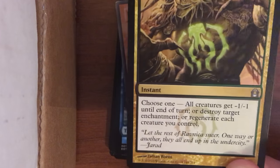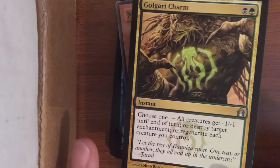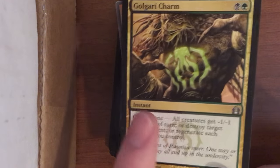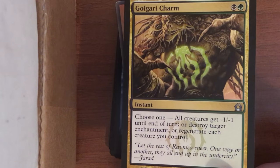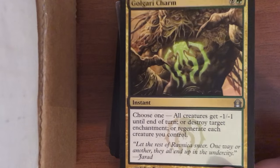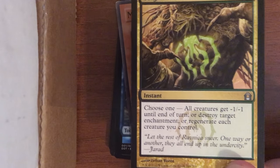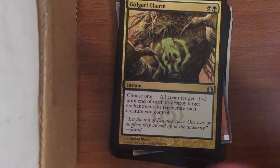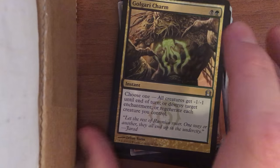Golgari Charm — this is one of the charm cards. This is before they did the current templating on these cards where you can 'choose one' with bullet points. A charm is a card that has three different options and you can choose one. There are also commands which have four options and you can choose two, like Cryptic Command. It's definitely easier to read when you have those bullet points.